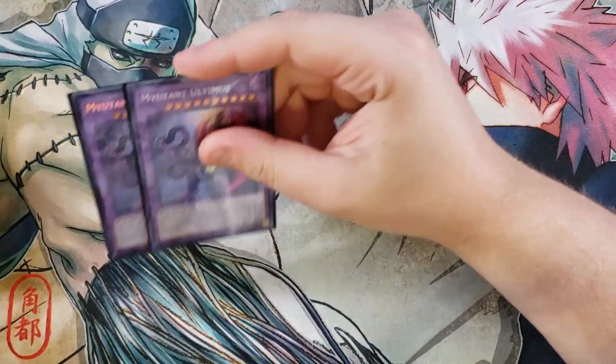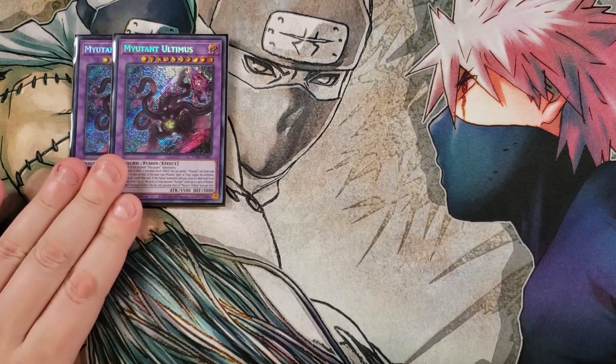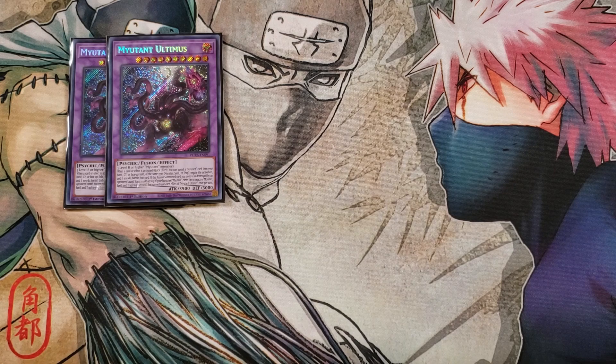For the extra deck, we're going to be playing double Mutant Ultimaeus. Unless you're playing Extravagance you just need two — this card is ridiculously hard to get into right now. I've even seen people using Cyberstein to get this card out because it's like Invoked Mechaba on diesel fuel. This card already has a thousand more attack than Mechaba and when a card effect is activated, you can quick effect banish a mutant card from your hand, graveyard, or face-up from your field of the same type — Monster, Spell, or Trap — to negate the activation. It's the same basic idea as Mechaba except it can only banish Mutant cards. And if this fusion summoned card you control is destroyed by your opponent's card effect, you can add up to three banished Mutant cards — one each of Monster, Spell, and Trap — back to your hand, so it replaces itself giving you three cards to recover advantage.